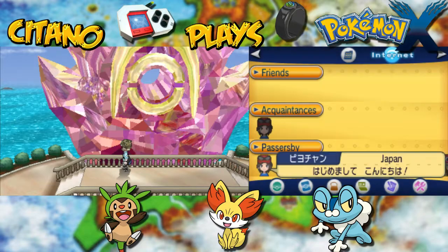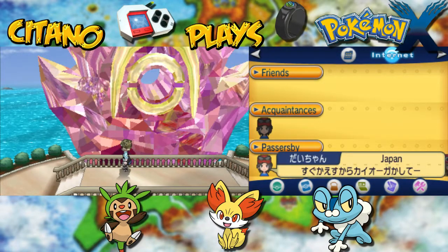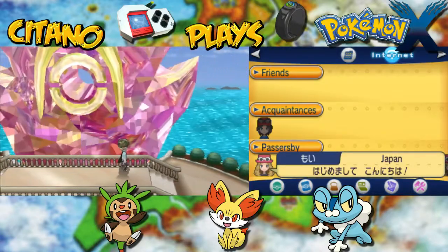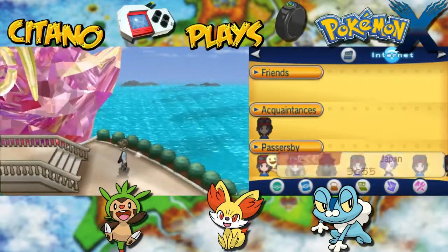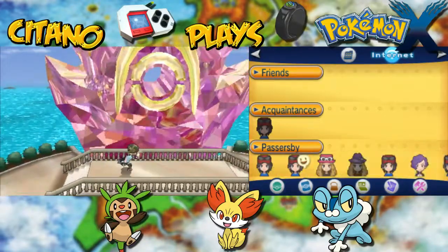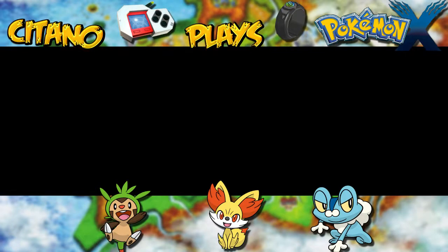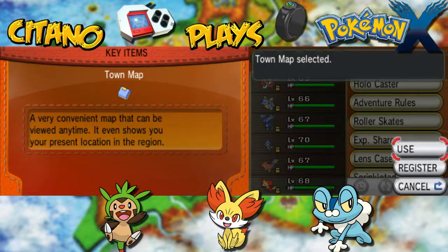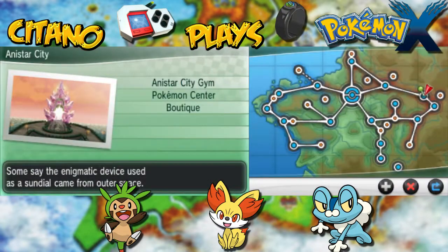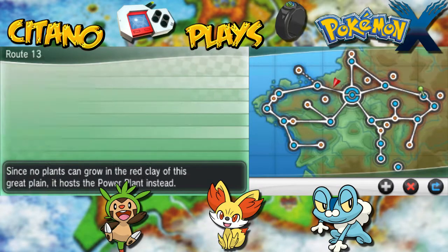We will do that for sure. The Mega Stones will only be available to find in certain locations at 8pm, and only for one hour — so between 8pm and 9pm every day, you can find special Mega Stones. Let me tell you where to find them. There are a total of 14 Mega Stones located around the Kalos region.